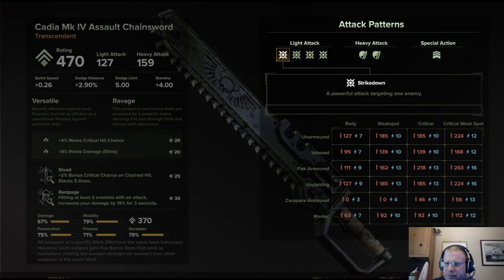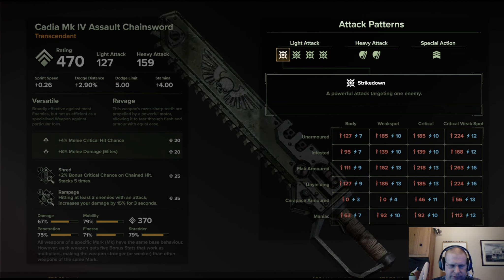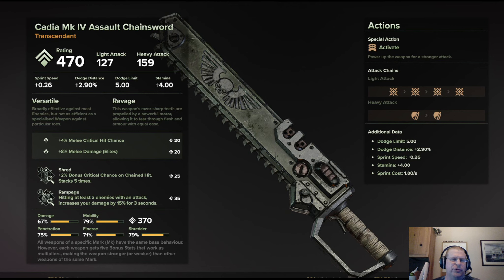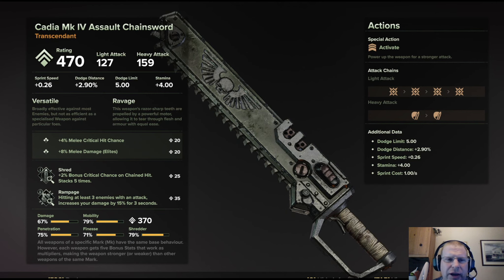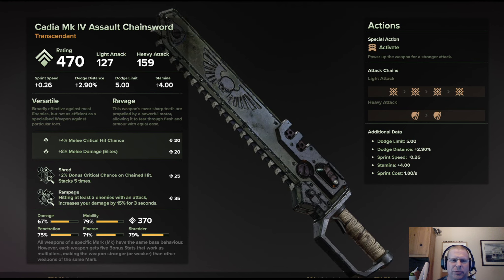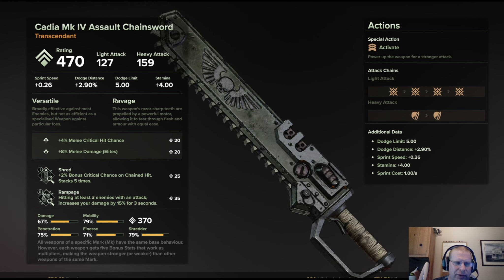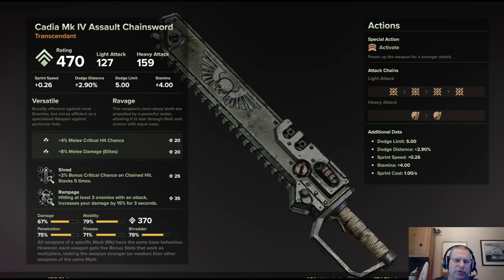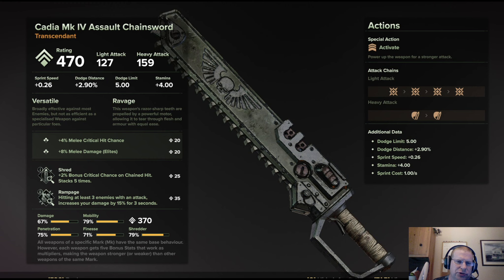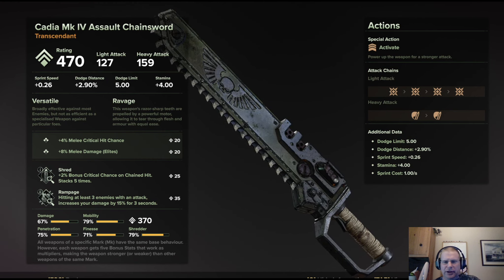The special action lets you rev it up like any chain weapon to increase its damage, locking onto the target for a moment while it does a lot of damage. The strike down is not as great but it is very quick. This is a versatile weapon effective against enemies of any kind — not super effective against the biggest or smallest, but pretty good overall, and you can power it up. My particular one has plus four melee crit, plus eight melee damage, shred on the chained hit, and rampage on the chained hit, so if you chain hits you keep it powered up.